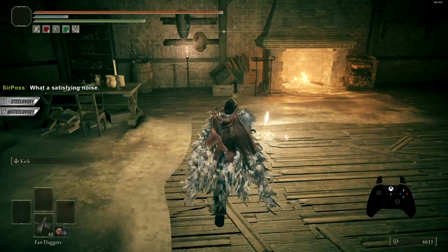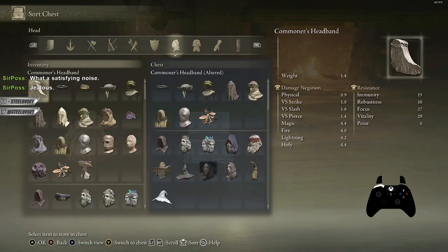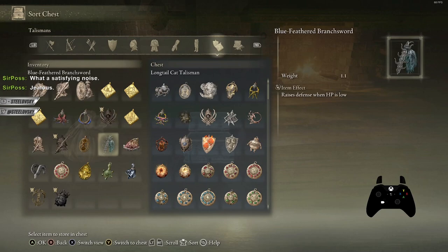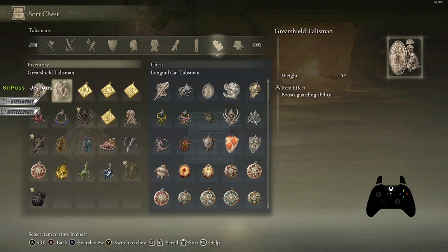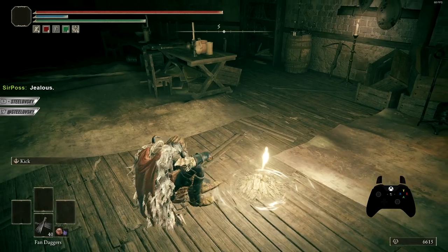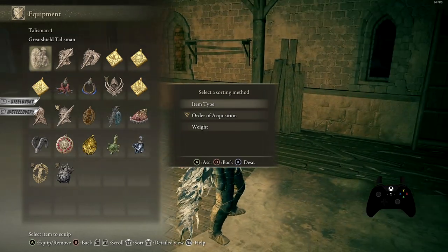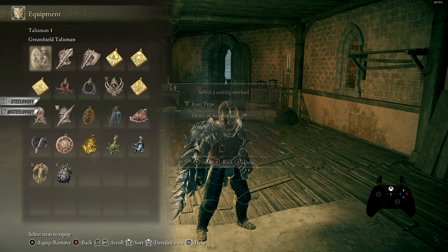When it comes to organizing talismans, swapping them is also quite important. When you go to the top of the talismans, things look exactly the same in your inventory menu and in the chest. So if I want, for example, the great shield talisman to be first, I just move it here and from now on that talisman will be there. By clicking L3 you can select the sorting method, and the Order of Acquisition is the best.